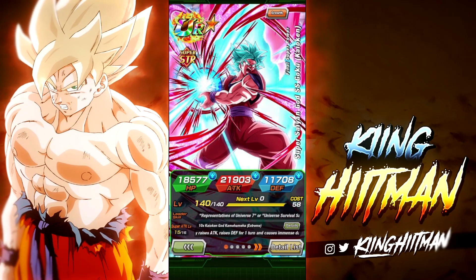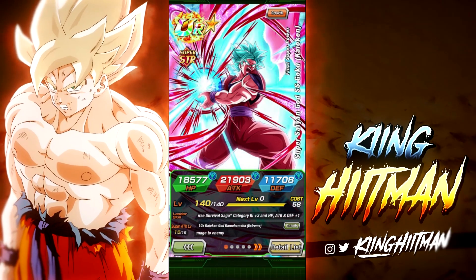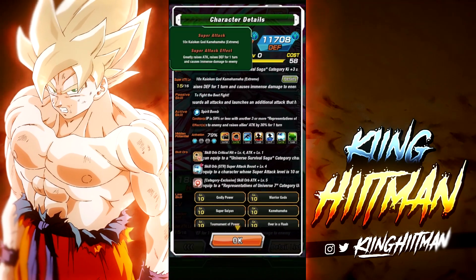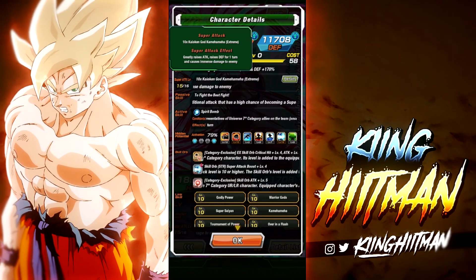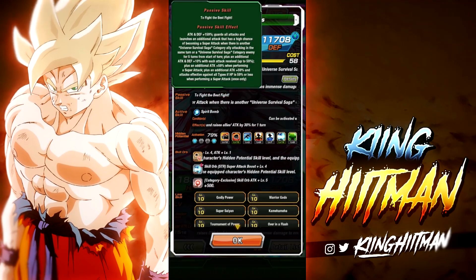Let's see what he does here. First of all, he has a massive attack stat — especially for an easy ATUR. You guys know this guy's super attack effects so I'm not going to say too much about that. A subliminal part of his kit is the fact that he raises defense on super attack for the turn.